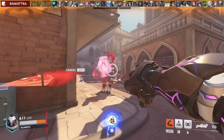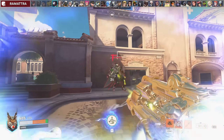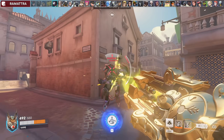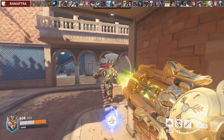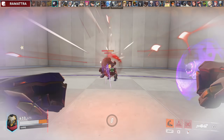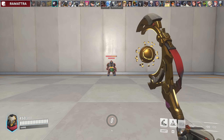Orisa counters Ramattra really well while he is in Omnic form. Don't be afraid to go fully aggressive if you see him finish his Nemesis form and he doesn't have his ult. When he is in Nemesis form, I recommend spearing him and pushing him away with spin — you also take no damage from his punches while spinning. I don't fully take the fight in this form because all I want to do is buy time until he is back into Omnic and take advantage of that. When he ults, spear him away and use your spin with the movement speed to get out of his range so the timer runs out.